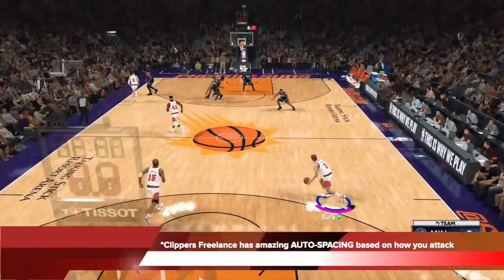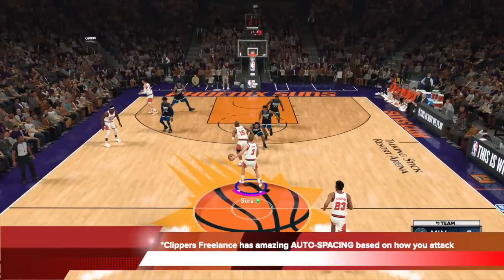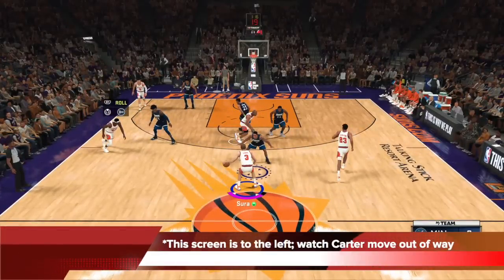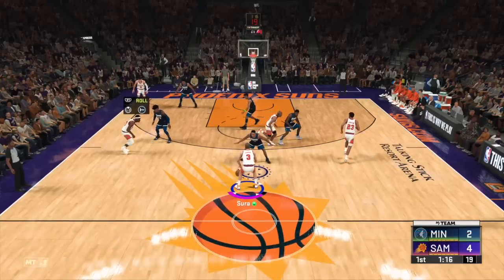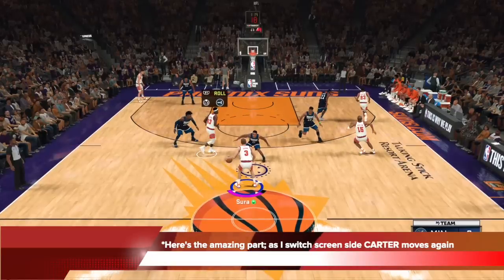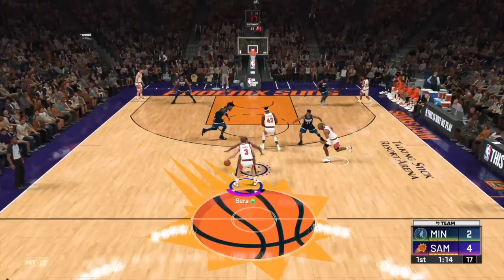The Clippers freelance, however, has amazing auto spacing based on how I attack. Check it out — I'm in the middle again with Bobby Serra. I'm about to trigger a middle pick and roll from Siakam, and the screen is to the left. You can see Carter and Ferguson already moving out of the way, opening up the left for me. But as that's happening, I actually wanted to switch the screen to the right side — and this is the amazing part. I switched the screen side to Carter's side, and watch — Carter is moving and then he goes in motion immediately, getting out of my way to open that side on the fly.